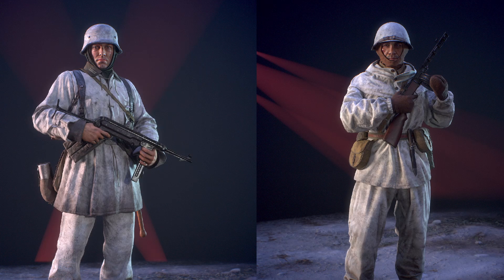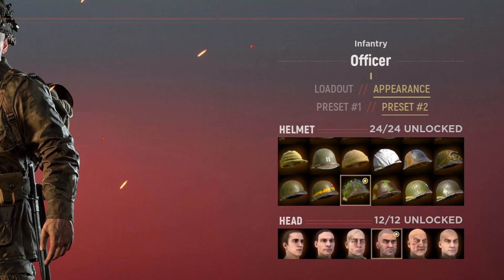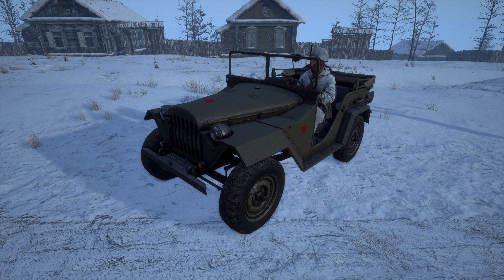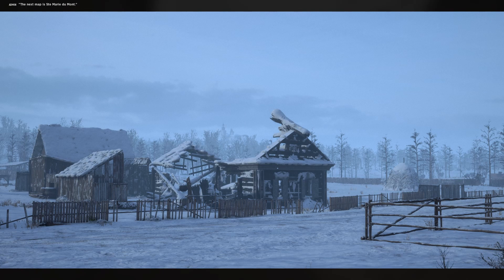We're also getting the ability to set cosmetic presets. When accessing the loadout screen, players will be greeted with a preset number one and preset number two option below the appearance tab. Switching between presets will remember your last configured cosmetic for that preset, allowing players to, for example, create a preset wearing snow camouflage that can be easily switched to when moving from a lush green environment to a snowy one. This should help alleviate concerns about people running around with winter uniforms on Omaha Beach, though not everybody will use this feature, so it's a step in the right direction.